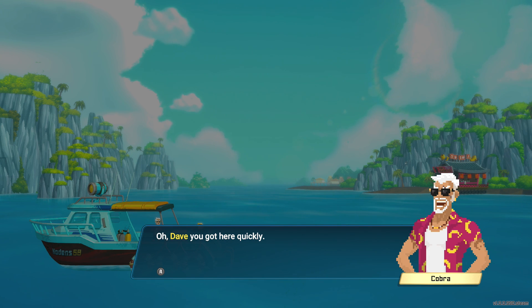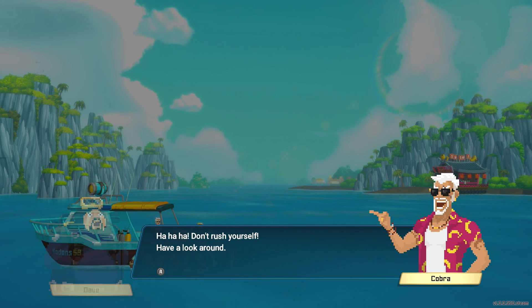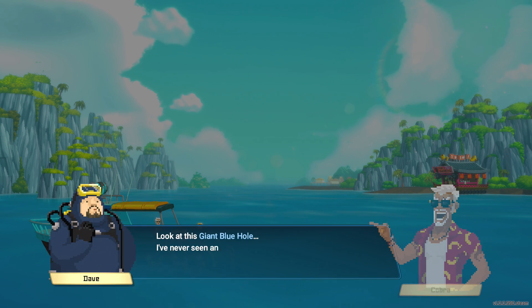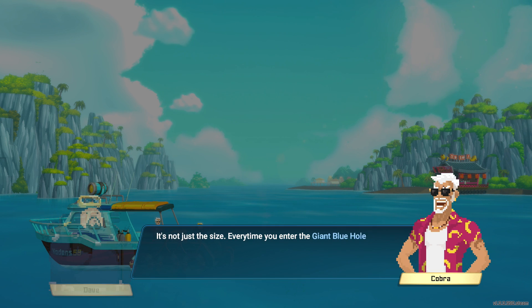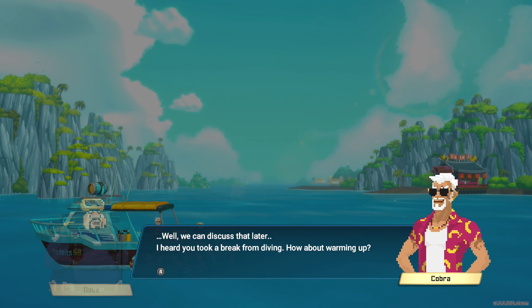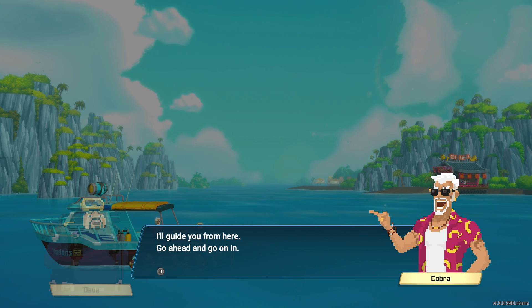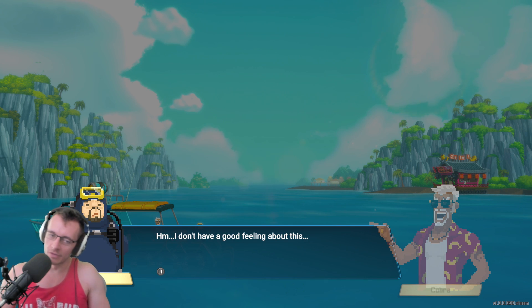Oh, Dave. Dave, you got here quickly. Well, I was told to hurry here — I was on vacation, you know. So where's the sushi at? Don't rush yourself, have a look around. Name's Cobra. Look at this giant blue hole. I've never seen anything like this. It's not just the size — every time you enter the giant blue hole, the terrain and ecology changes, which means this could be an incredible business opportunity. What kind of business? Well, we can discuss that later. I heard you took a break from diving. How about warming up? I'll guide you from here — go on in. I have a good feeling about this.